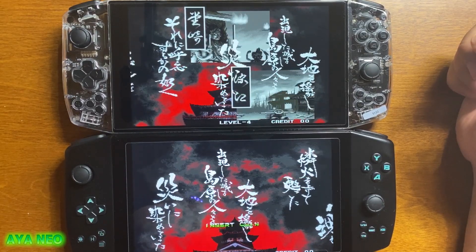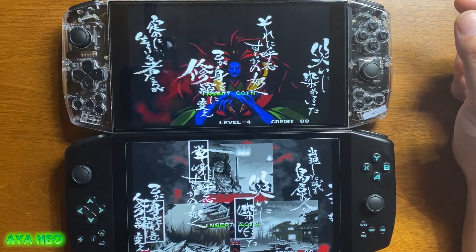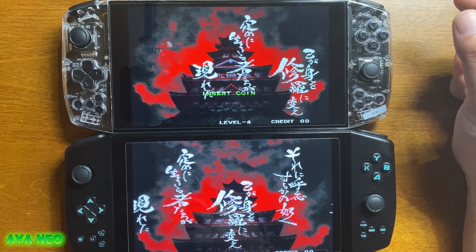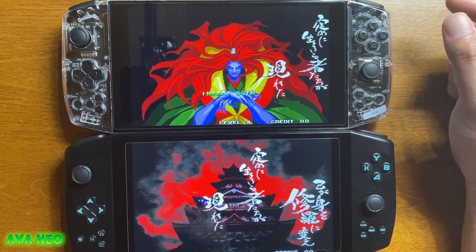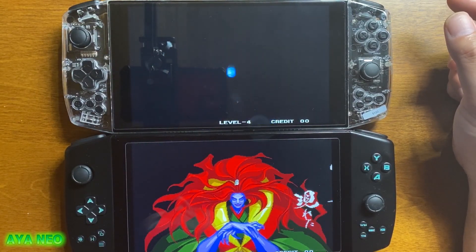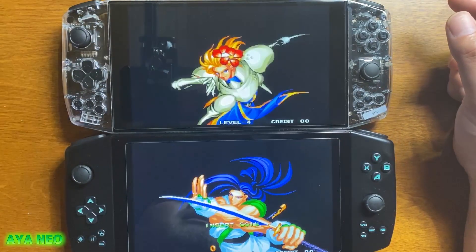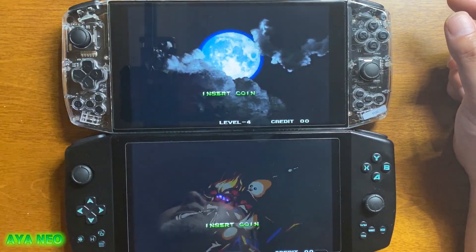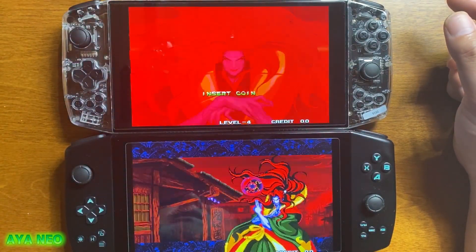他にはムーンライトかな、白と黒のカラーのものも出ています。XboxかPS5に雰囲気が近いかもしれないですね。よかったら参考にしてください。アヤネオは順調に出資者への返納品の発送が始まっていて、また面白いものも出るらしいので、うちでも紹介できるかもしれないのでお楽しみに。